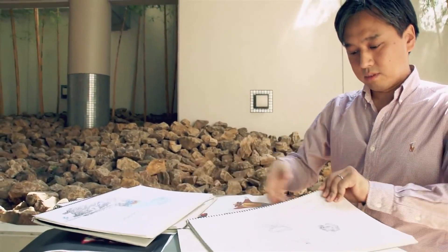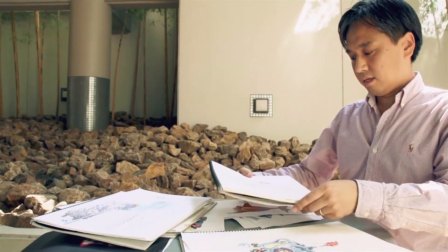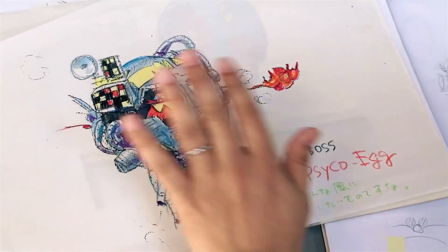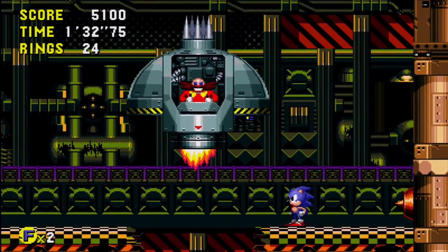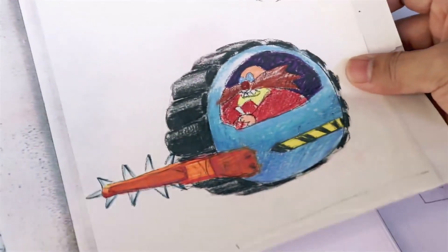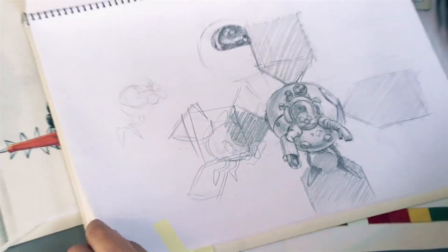We also have here some sketches of the boss characters. Dr. Eggman is inside these mechs, and he appears in every stage acting as a boss. We wanted to make sure the boss designs complemented the design of the stage. This one here says Round 8 boss, and I think we had this one too, and this one from earlier.